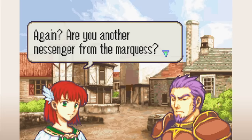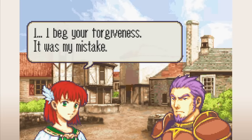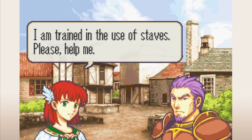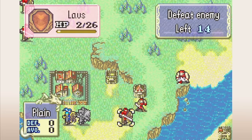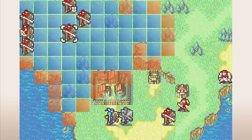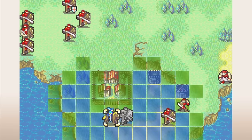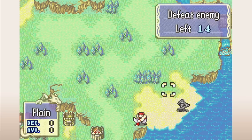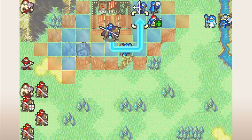Recruitable characters as a side objective are a great way to encourage players not to dally, because while a lot of players will be willing to skip a chest or a droppable item from time to time if it makes the map easier, people really like getting characters and they don't like missing them. So on-map recruitments can add a lot to the game.